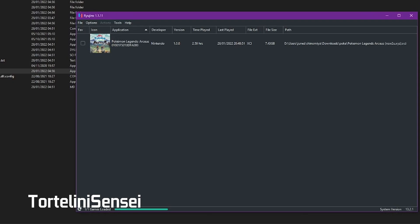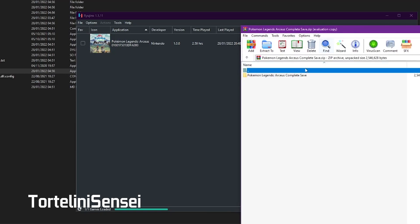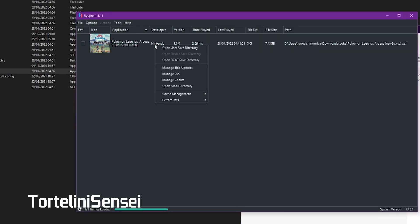All right, now this is the tutorial to apply the save game file. The save game is in the description — you can download it. After you download it, you can open it and it will look like this. You can open the folder — there are three items: back, main, and main2. What you have to do next is open the save directory under Ryujinx.